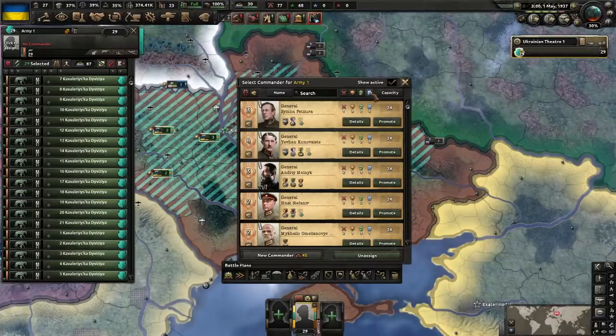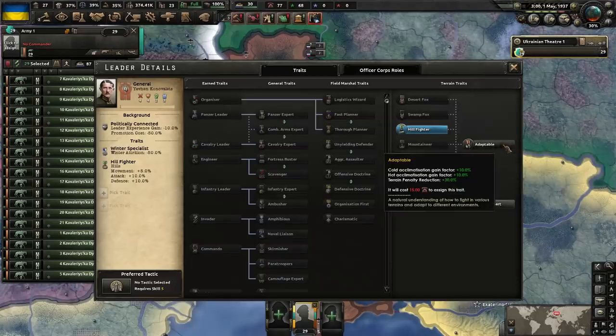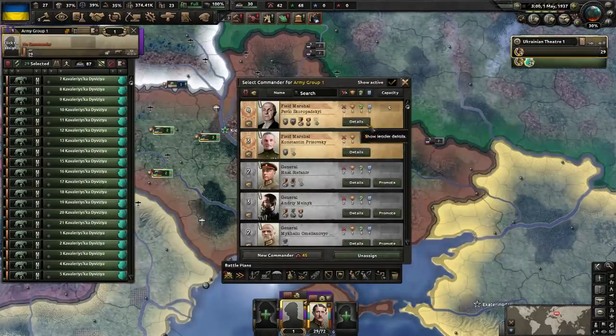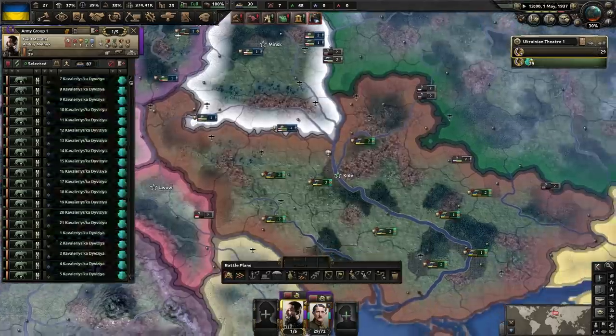I'm going to try to sign a general — we'll add on someone who's good with logistics. This guy's interesting because he can get 'Adaptable' immediately. The field marshals are rubbish. In that case, I'm going to promote you — logistics wizard. What a perfect combination.